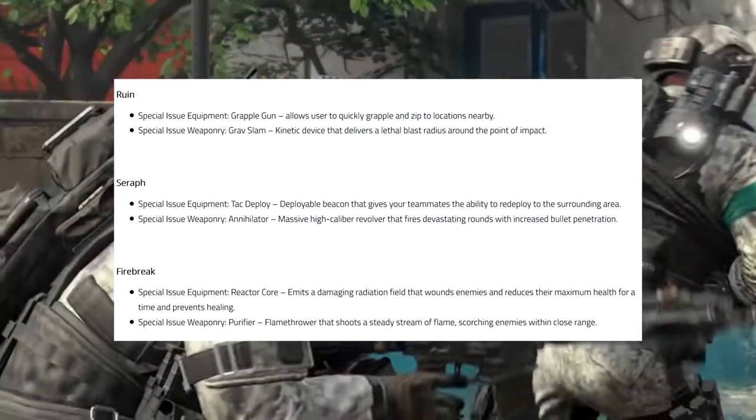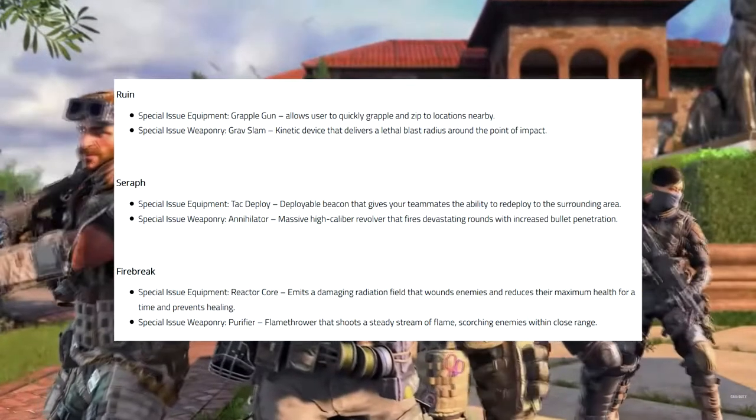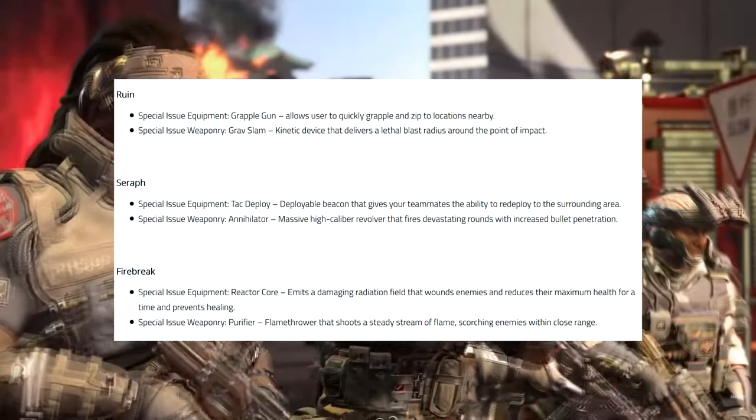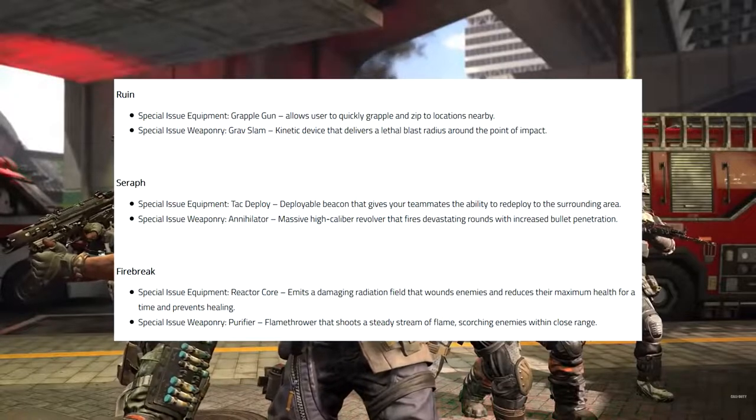I believe for jetpack, so we'll see if that gives you any tactical advantage while playing. Special issue weaponry is a grav slam, a kinetic device that delivers a lethal blast radius around the point of impact. That reminds me a lot of our Ragnaroks, something we did see in Black Ops 3 making a comeback here in Black Ops 4. Very, very cool.